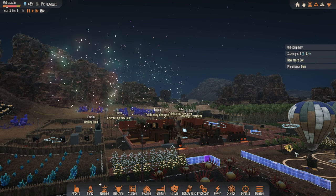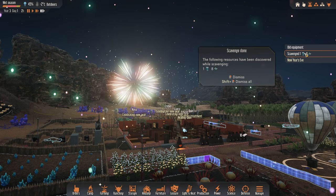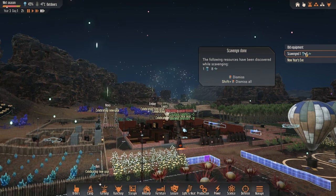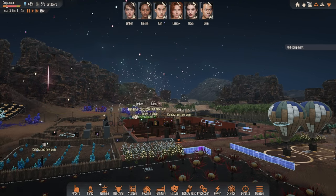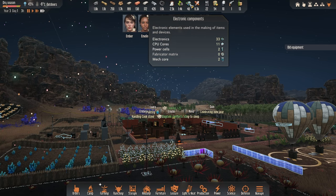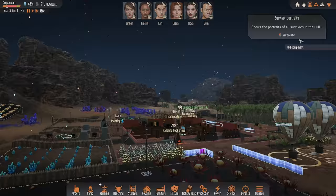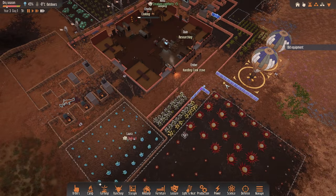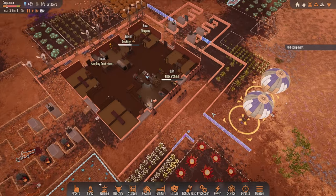Everyone's celebrating. Quinn seems to be sick, but that's okay. Ken's been scavenging and we got another mech core and eight electronics — that's pretty amazing. We do have two mech cores now. Wonderful. So that means we can either construct two light mechs, or just one and save the other core for the big one later. I think that's what we are probably going to do.